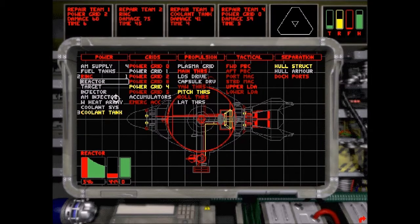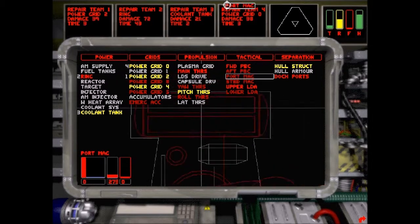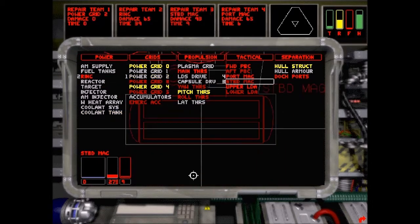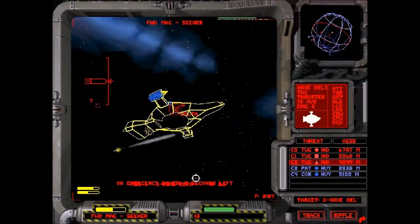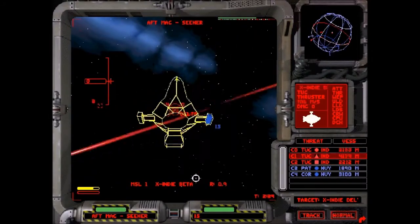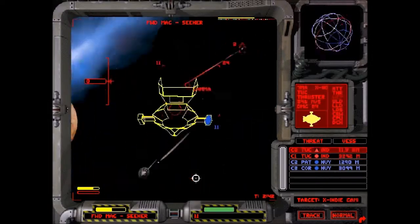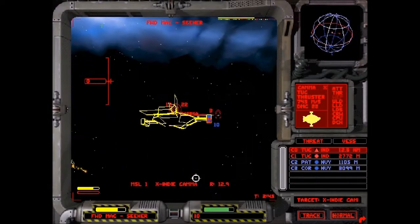This is the engineering screen. If I select the magazines to repair, I should be able to still fire my missiles. But you can see anything that's red is just out of action. Nothing I can do — just fire missiles and hope they do some damage.